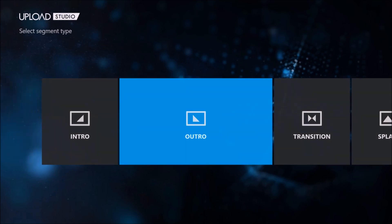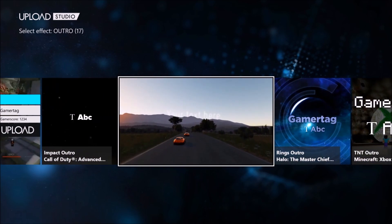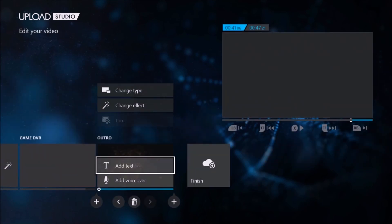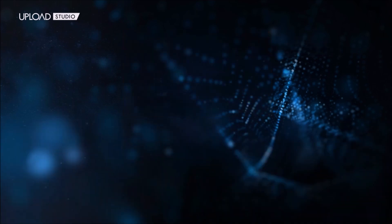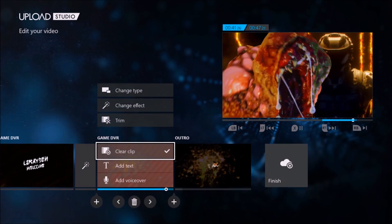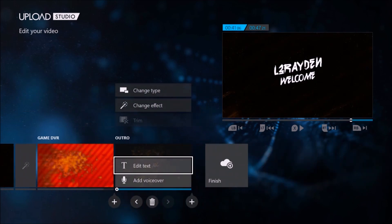You also have a full outro option — not super detailed but you can make a pretty good one. There are options like Impact outro, Horizon outro — the Horizon ones were always one of my favorites because they looked awesome — TNT outro, OD outro. So pick one, write something like 'bye,' go to the end of your clip, and boom, there's your outro.